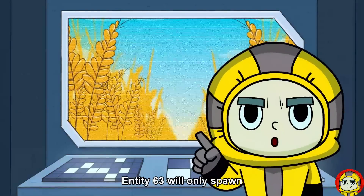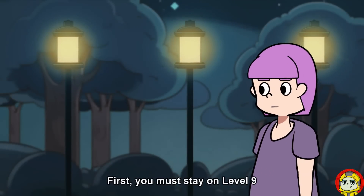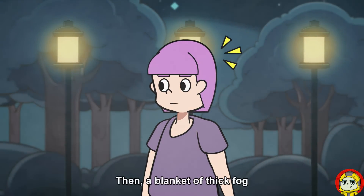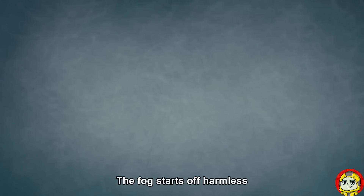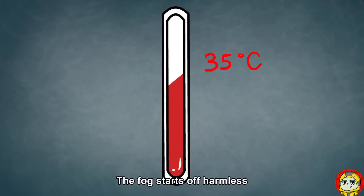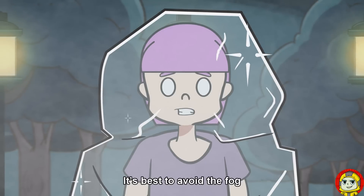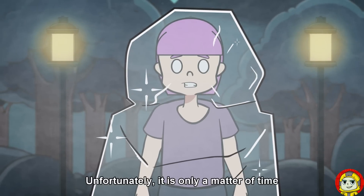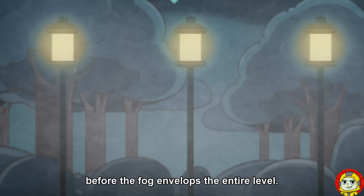Entity 63 will only spawn when certain conditions are met. First, you must stay on Level 9 for at least 12 days. Then, a blanket of thick fog will begin to form and gradually settle. The fog starts off harmless, but will slowly drop to temperatures below freezing point. It's best to avoid the fog or risk contracting hypothermia. Unfortunately, it is only a matter of time before the fog envelops the entire level.